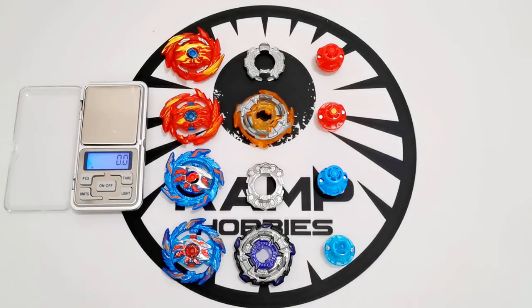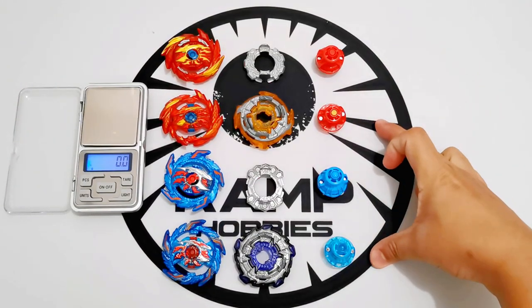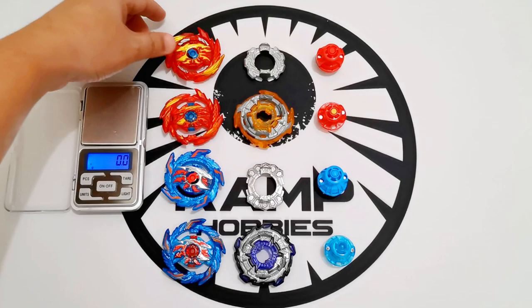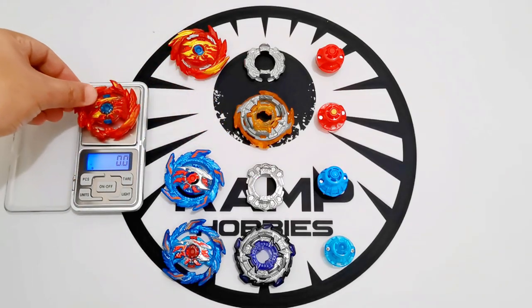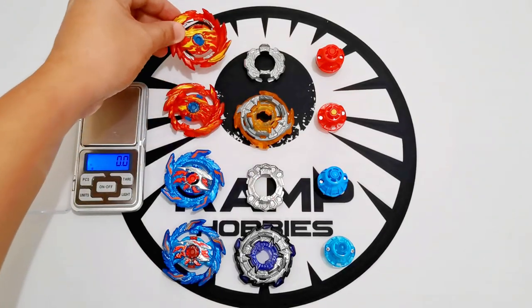Here are the Hasbro Beyblades, and these two are the Takara Tomy equivalents — Hyperion and Helios. Let's check the weight first. Hasbro is 10.6g, Takara Tomy is 9.8g — so the Hasbro one is actually a little bit heavier.